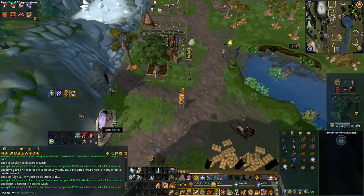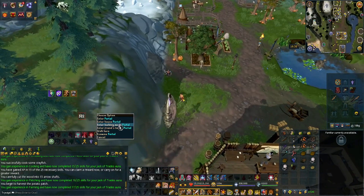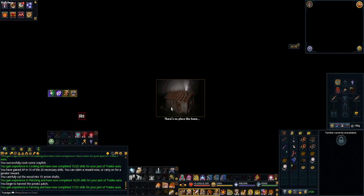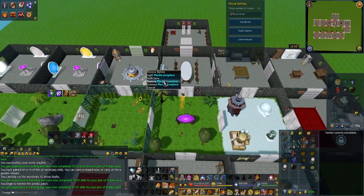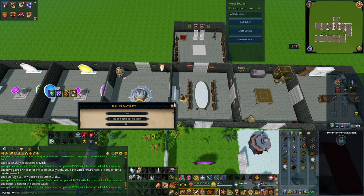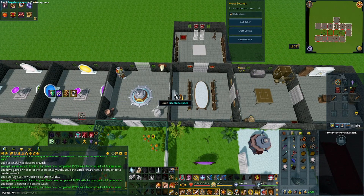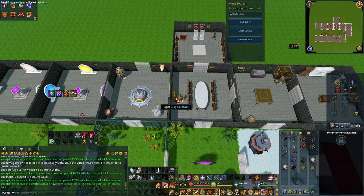Next, go to your house portal, right-click and enter building mode. The bigger your house is, the longer it will take to load. Once inside, go north and if you have a living room you can remove it and build a fireplace — that requires level 3 Construction — which will give you another skill. Then simply leave your house.